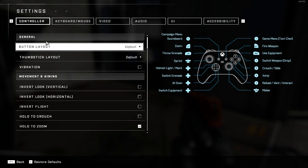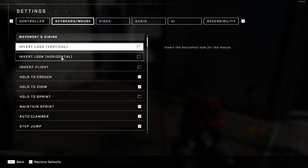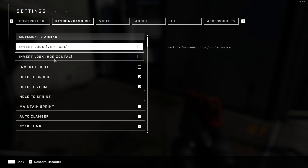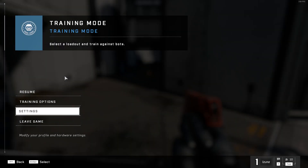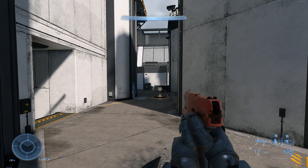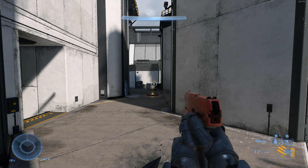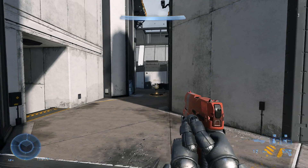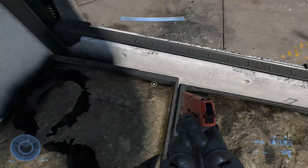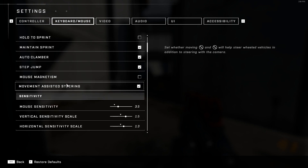I'm not a controller player anymore, but I may make a video on that as well. For keyboard and mouse: invert look is off, same for vertical and horizontal, and invert flight. Hold to crouch I have on, and this comes in handy when you strafe. Strafing makes it hard to hit targets sometimes depending on the situation. The strafing in this game is way different now, so all of this is personal preference.